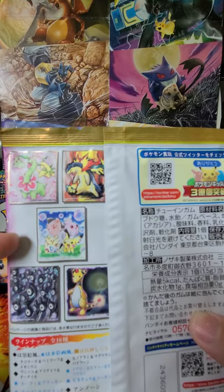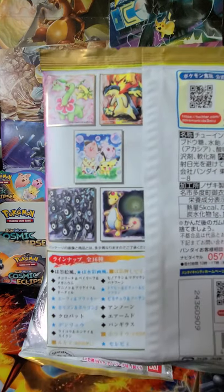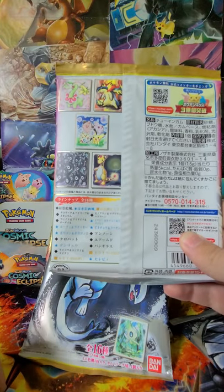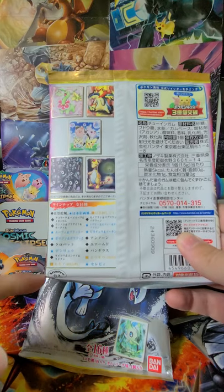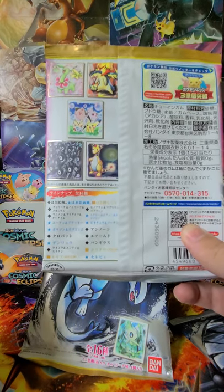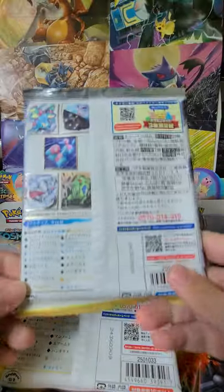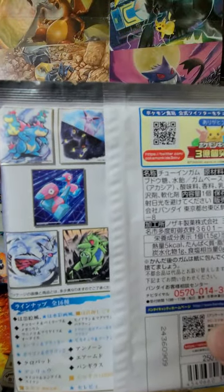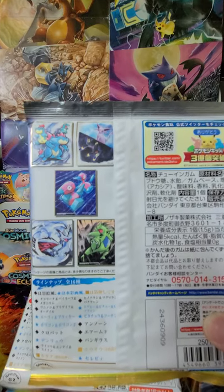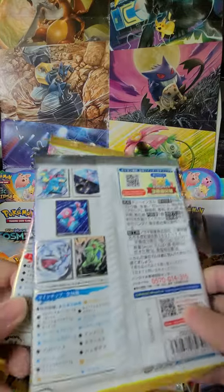We have the original four babies right here — Togepi, Igglybuff, and Cleffa. We have a really cool Unown panel art. And then we also have Ampharos there. Can't read Japanese, but there's 16 panels. We figured out last time that gold means the two legendary ones and blue stars are more rare. So this looks like we have six blue stars, two legendaries, and eight commons. We do have Feraligatr, and we got to get that Gator here on the channel. Really cool Espeon and Umbreon, Porygon, Skarmory, and Tyranitar. Definitely hoping for the Tyranitar, Feraligatr, and that Espeon and Umbreon today.